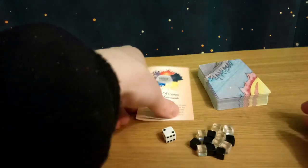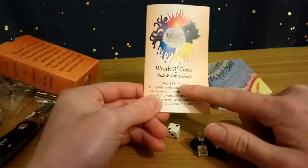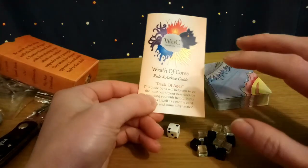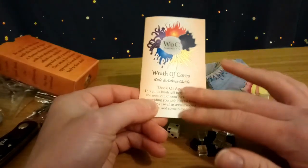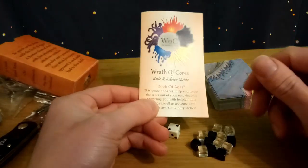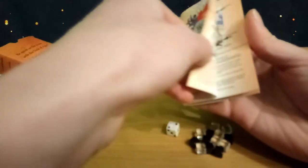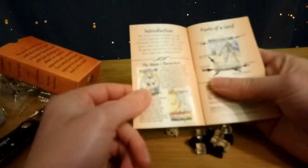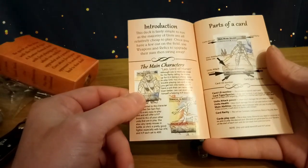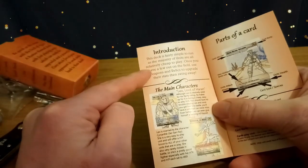Obviously the rule guide — the book — is dedicated to the Deck of the Ages, so the other one will be dedicated to the Deck of Fire and Ice. There will also be some rules in this book compared to the tiny little booklets you normally get; this will hold more information. Going through this booklet now — the text is pretty cool, it's nice, easy to read, not too small. You've got an introduction to the deck.